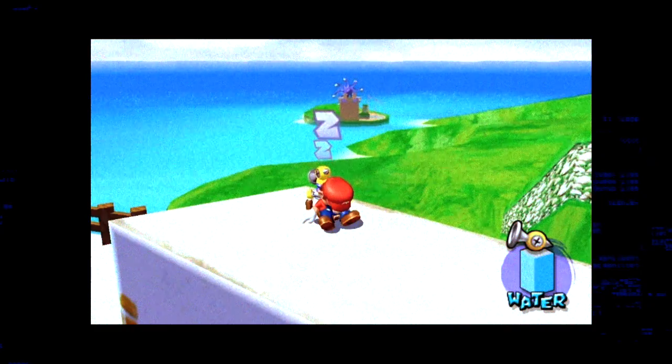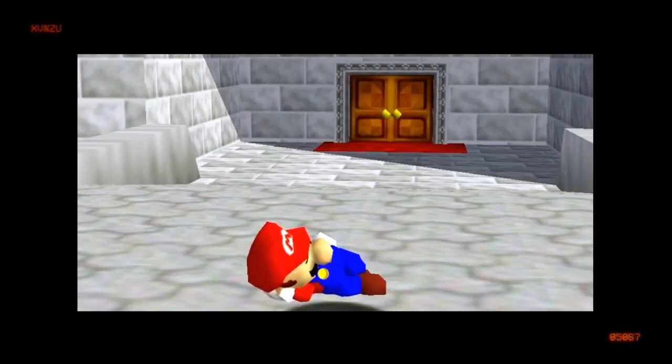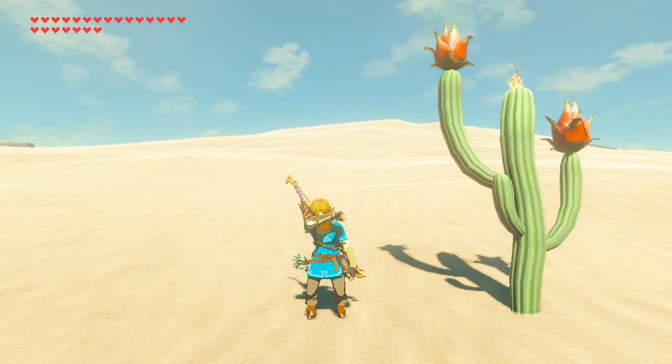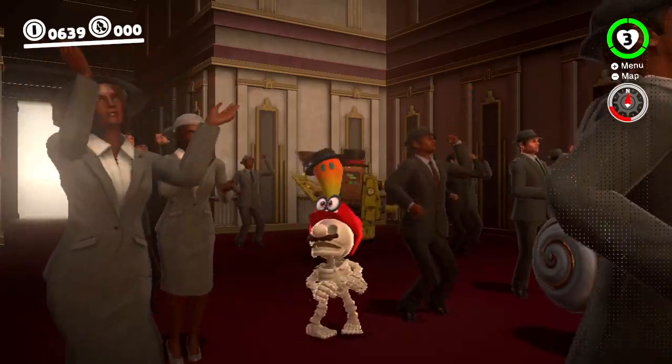Nintendo, for some reason, loves making their characters take naps. Mario has fallen asleep in literally every single 3D Mario game that I can remember. I love how in Mario 64 you can actually hear him dreaming about pasta, and Nintendo has just continued to knock it out of the park with idle animations with both Mario and Link in their two most recent releases. The attention to detail is just... cool.